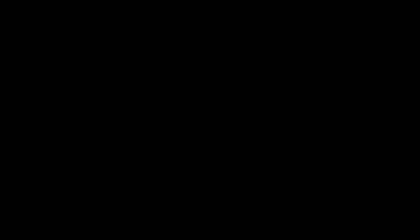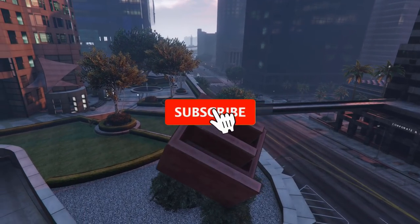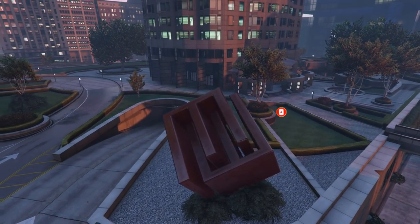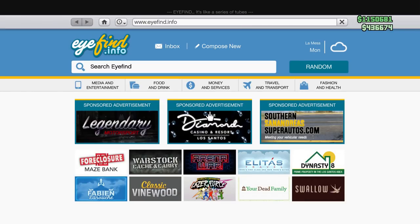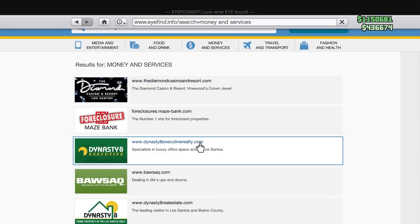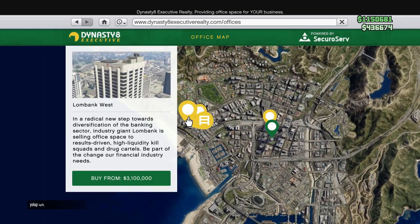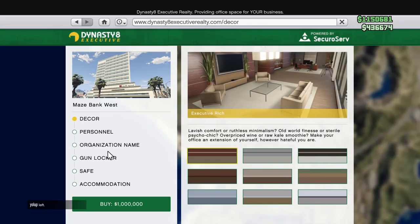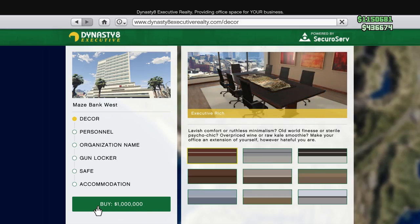To get started making money with the crate warehouse, you must own a CEO office and a crate warehouse. To buy a CEO office, go on your phone, select the internet app, then click Money and Services, then go to Dynasty 8 Executive. Once you access the Dynasty 8 Executive website, you will be able to purchase a CEO office of your choice. If you are just beginning the game, this location is irrelevant and you should select the cheapest CEO office.